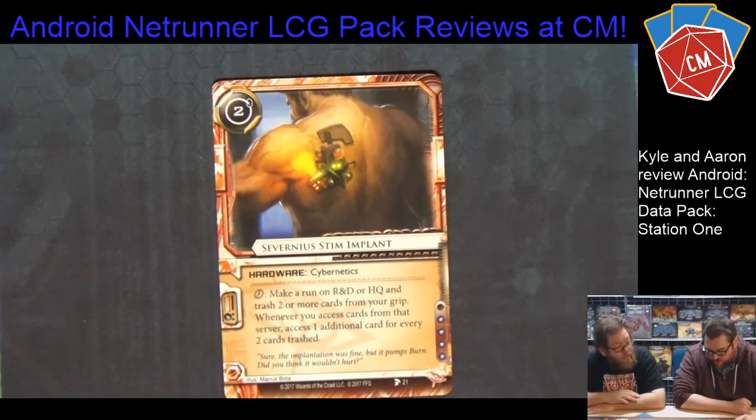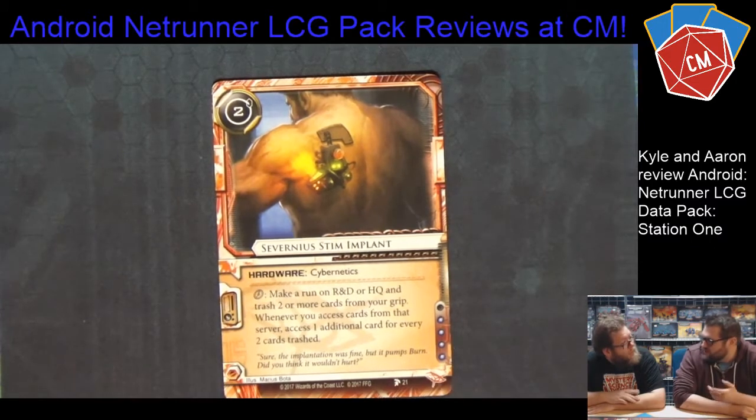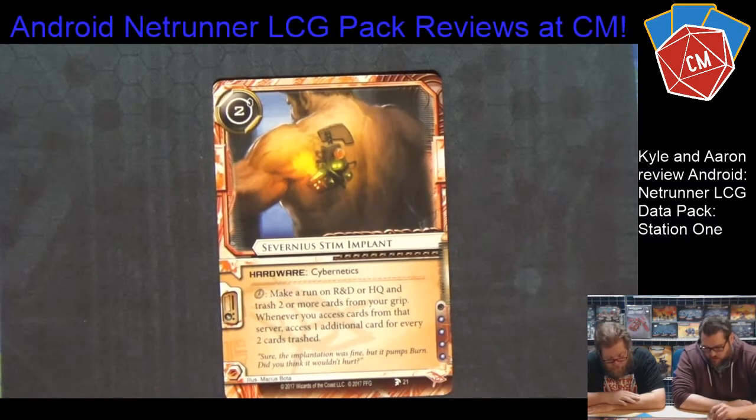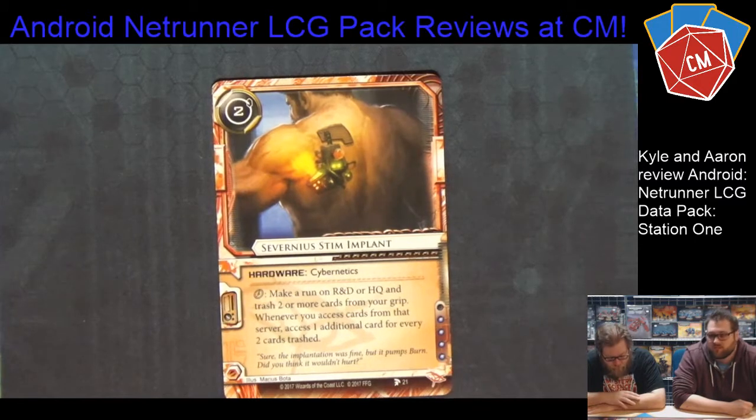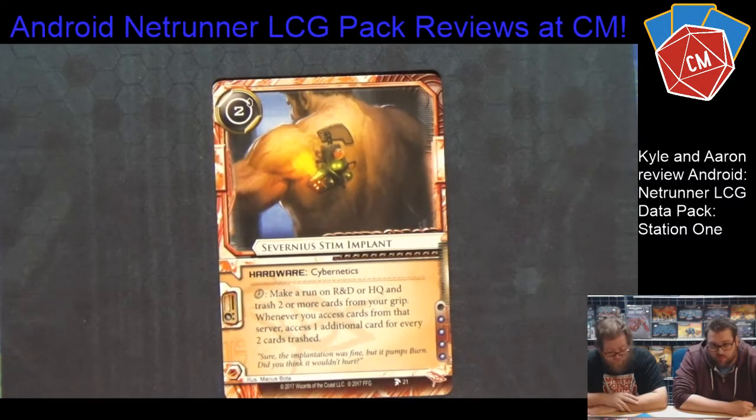It's a cybernetics card too, which is cool because there's a bunch of cybernetics synergy — things like the chop shop cybernetics card that makes you take less damage. Cybernetics is an archetype that's not really a thing yet, so it'll be interesting. You could try running this in Apex. It could also work in an anarch deck where you can recur, or a Fisk deck. It's kind of like a mini Medium right there.